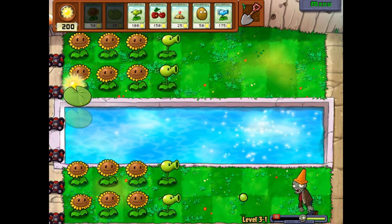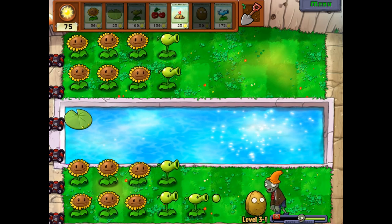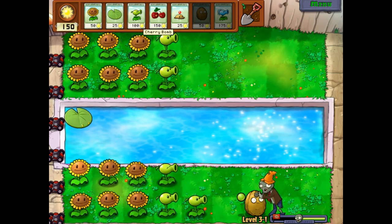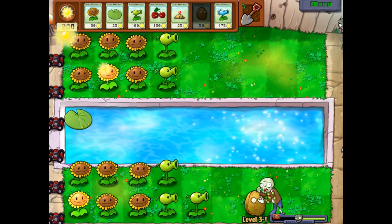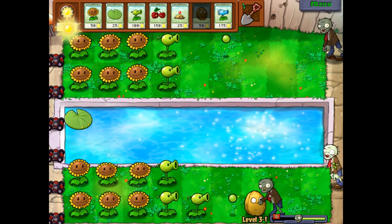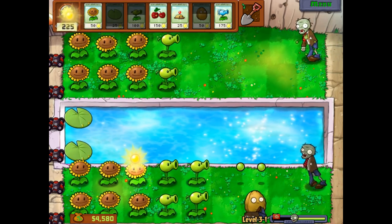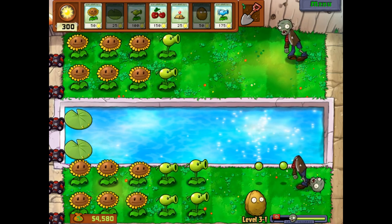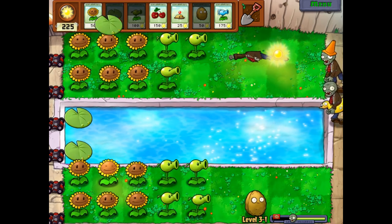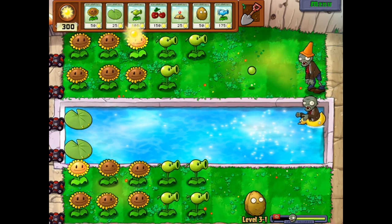We want to start putting some lily pads down. They restore relatively quickly but things can get a bit risky. Since we don't really have anything creative when it comes to the plants, we just want to put a walnut out whenever we can. We do have the Cherry Bomb if things get really awful. The conehead was a bit of a risk, but since we got the second Peashooter and the walnut, we're fine.